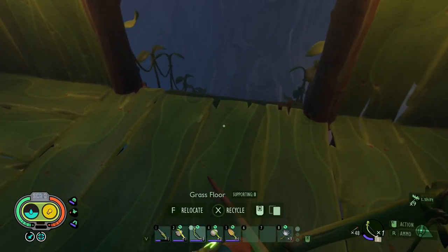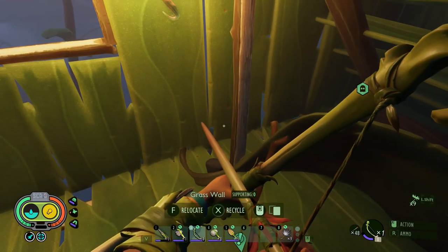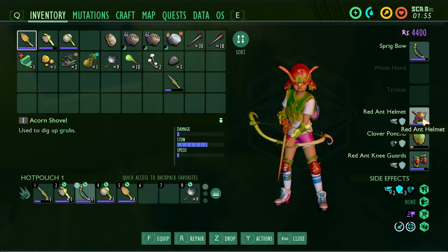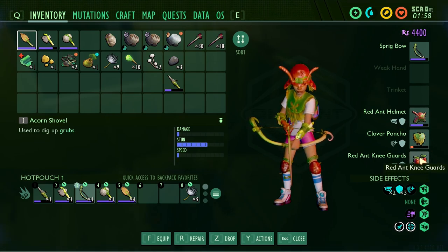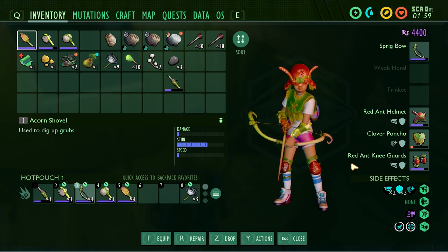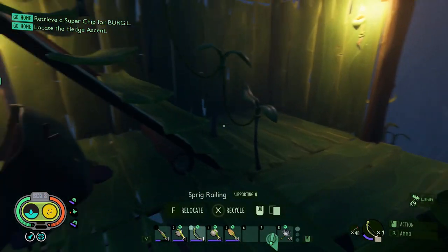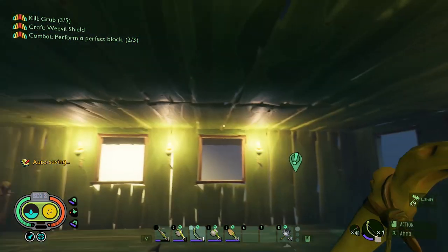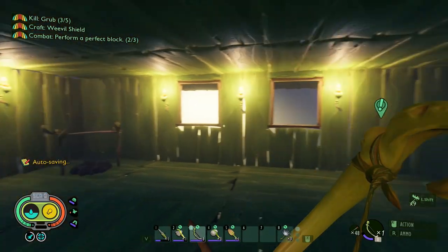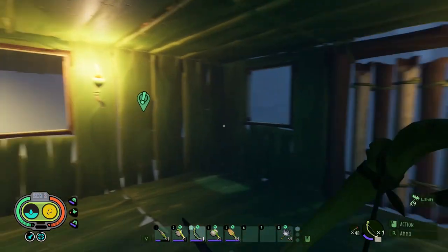That's kind of the base — loving it. Another thing I did was I crafted some ant gear — killed some ants and crafted a redhead helmet and redhead knee guards. They give me a bonus to carrying capacity, so now I can carry a lot more planks and stuff at one time, which was awesome when building this place.